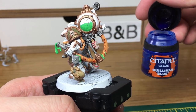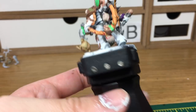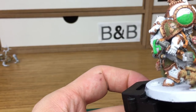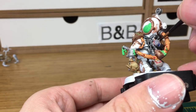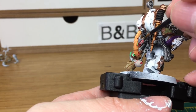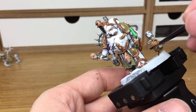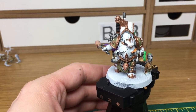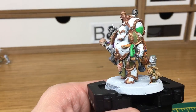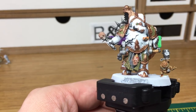Now I'm just going to use a little bit of Guilliman Glaze, which is a glaze from Citadel, and I'm going to use that on a couple of the corpse heads at the back. Now we're just going to use Citadel Seraphim Sepia, and that's to do the bulk of the armour and any bone that's on the model.